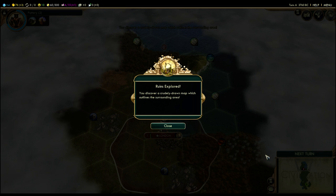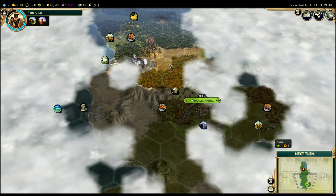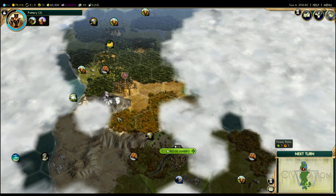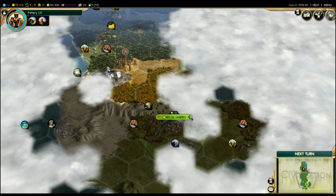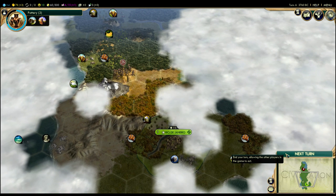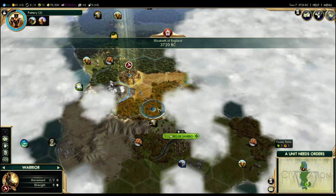That was my warrior — I had queued up extra movement, so he finished his movement and landed on those ancient ruins, which gave me a crudely drawn map that outlines the surrounding area. To me, that's one of the weakest results you can get from an ancient ruin. I'd rather get more gold or maybe a free technology. But what's nice is the map actually revealed where one of my opponents has their capital — Rio de Janeiro. I haven't met Brazil yet, but I actually know where their city is because of the map. That's not something you see very often.